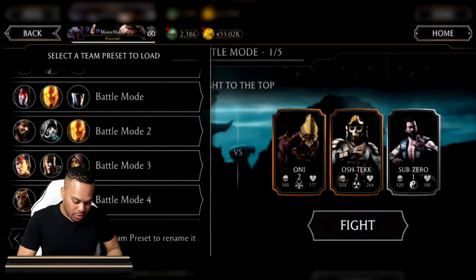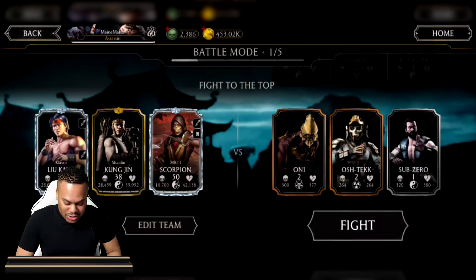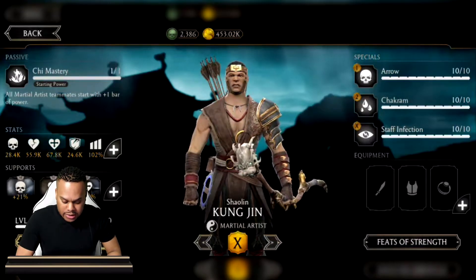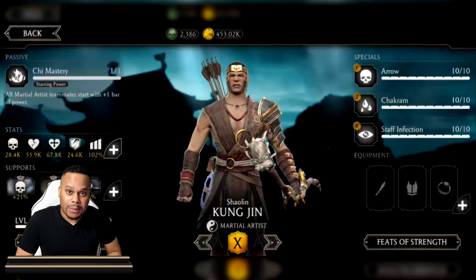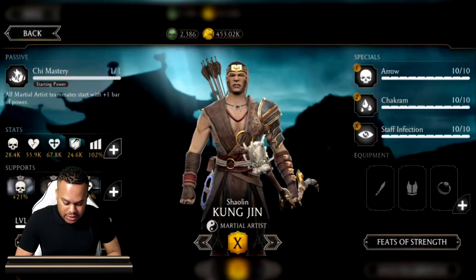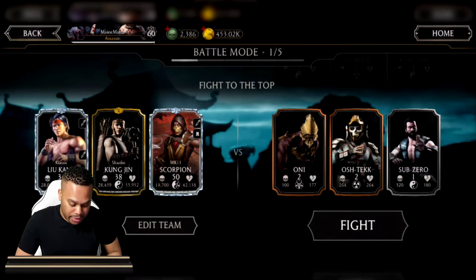I'll give you an example — I'm working on my Classic Liu Kang. You can use certain characters to give buffs. In this situation I'm using Shaolin Kung Jin for his passive: all martial artists start with one bar of power. For spec ops characters you can use Balanced Kenshi, for Outworld characters you can use Mournful Kitana, and for martial artists you can use both Shaolin Kung Jin and Hellspawn Scorpion.